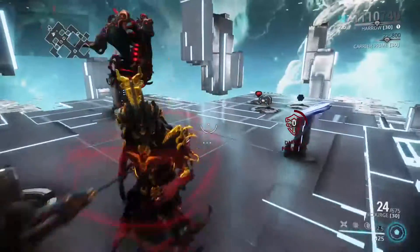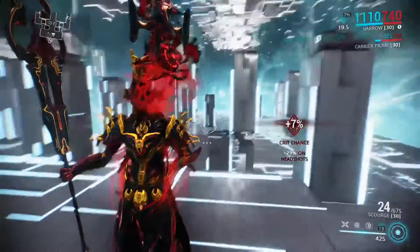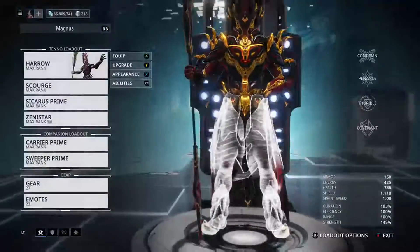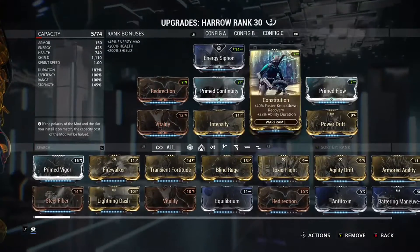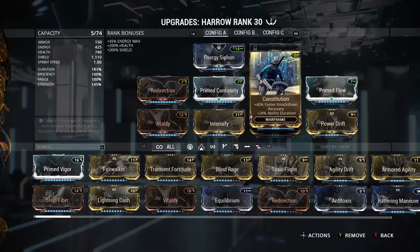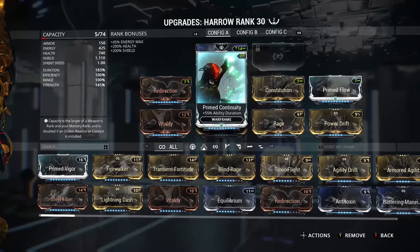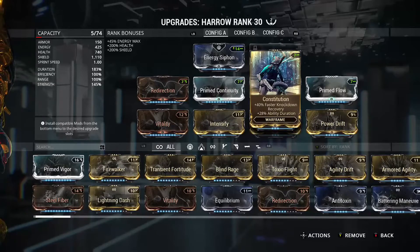I get about 8 seconds while my allies get about 10 — which is nice. He provides a buff and support with about 19 seconds to start because it drains before giving you the buff; it already drains one tick down, which is kind of dumb. I really do suggest Constitution, and if you can't get Prime Continuity, still go with Constitution at least — because of the fast knockdown recovery. He is still susceptible to knockdowns.